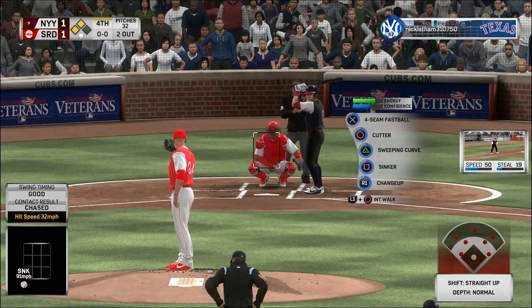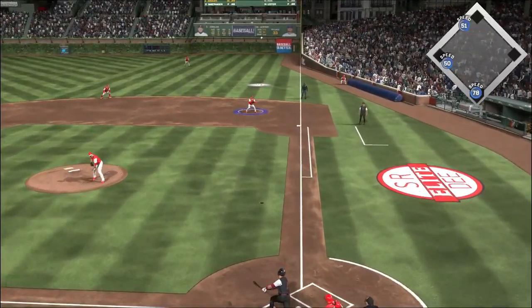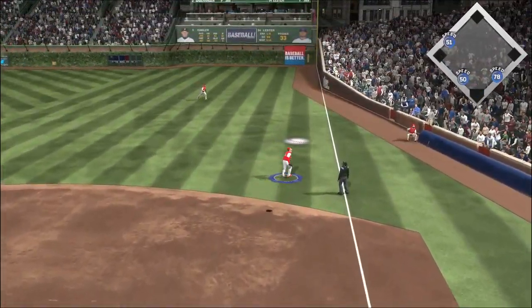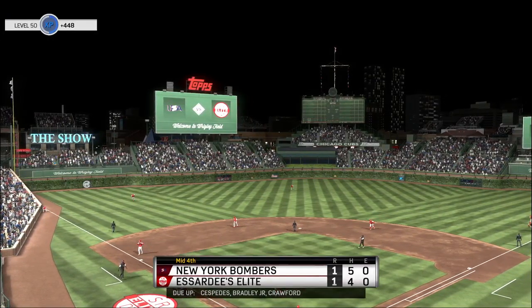Two on with two away, and that drops it foul right at home plate. Here's a ball hit in the air. Rizzo ranging into the outfield — he's there to make the play, and that'll retire the side.